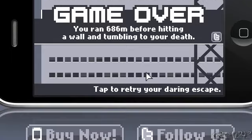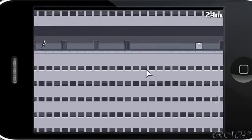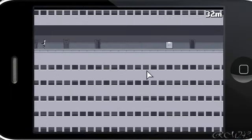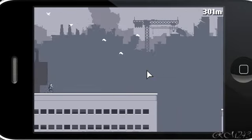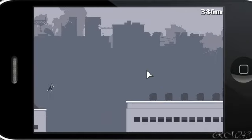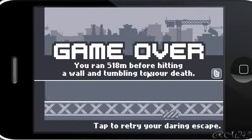It says tap to retry, but you can just click and then you can play. Just jump over those. When you hit the small objects on the ground you slow down, so that's a disadvantage.